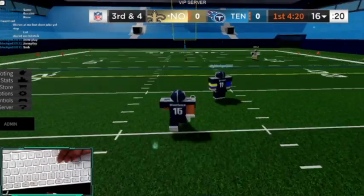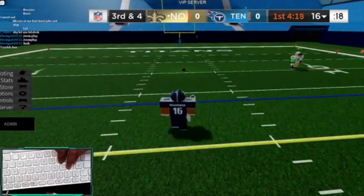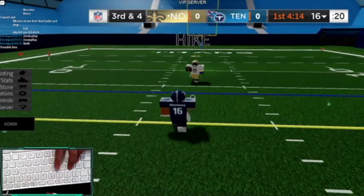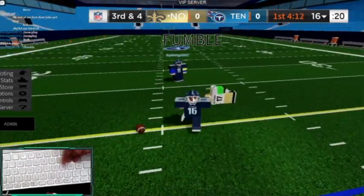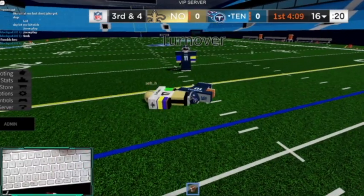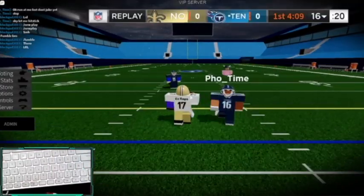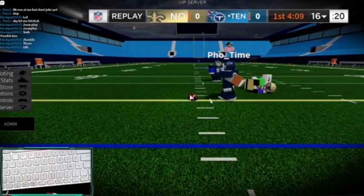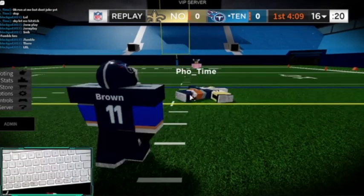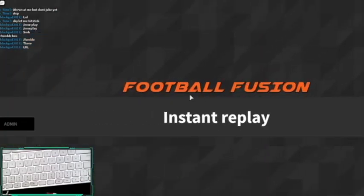If you hit them right at the ball, there is a chance that the ball will fumble, and chances that it will not. Most of the time it's probably not — oh yeah, right there. As you see, that's a fumble right there. Let's look at the replay. So this is the pro right here: if you hit the person carrying the ball at the right angle, you will get them to tackle.